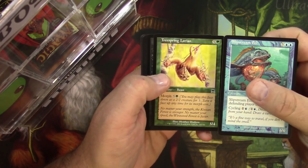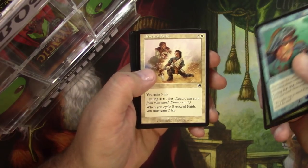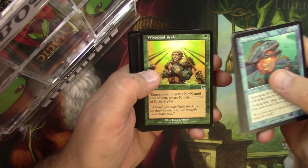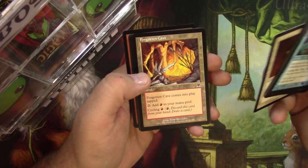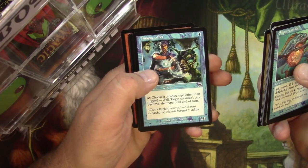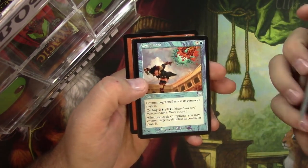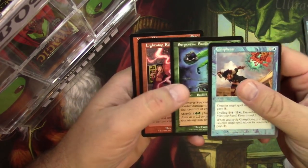Tree Spring Lorien — that thing's crazy. Nice. Didn't play during this time so I'm not super familiar with all the commons. Nice minty fresh. Demystify. Forgotten Cave. Image Crafter by Therese Nielsen — it's just noticeable how good that art is. Complicate. Serpentine Basilisk.